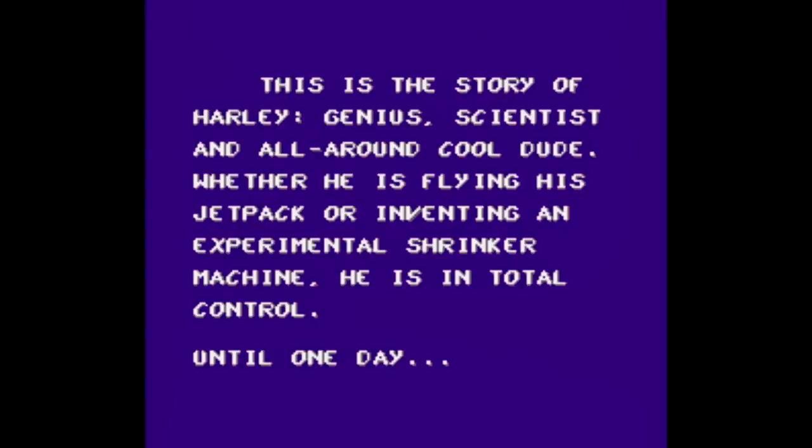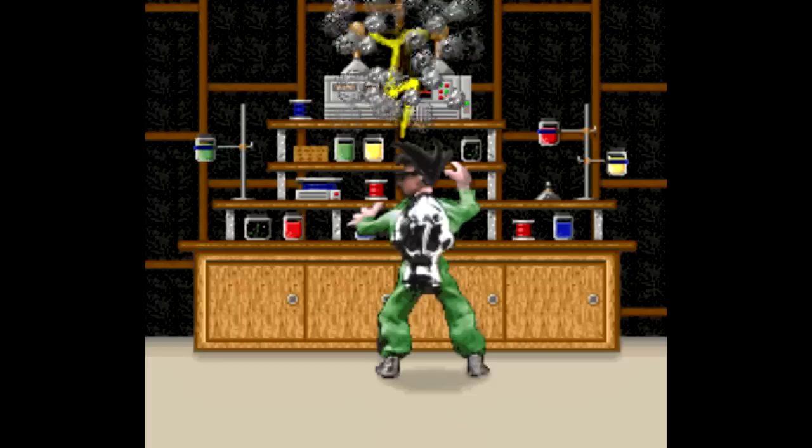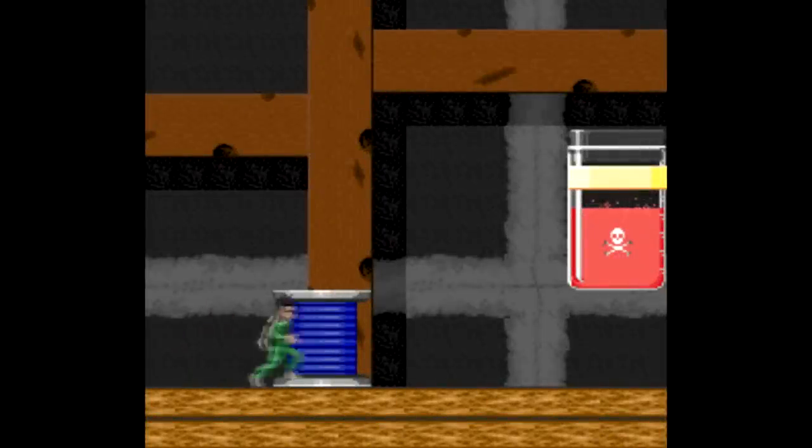Only this kid's a genius who somehow invents a shrink ray, but apparently he's not that smart because he accidentally shrinks himself and destroys the machine in the process. So you play through the game as Tiny Harley, going around your own house collecting parts for your machine so you can repair it and presumably reverse the shrinking process.